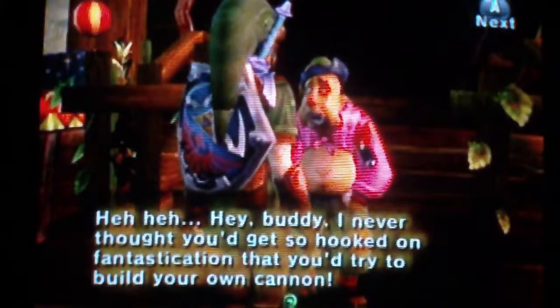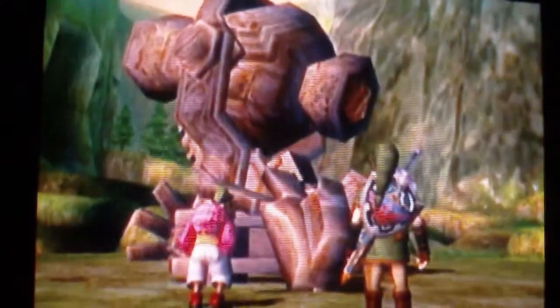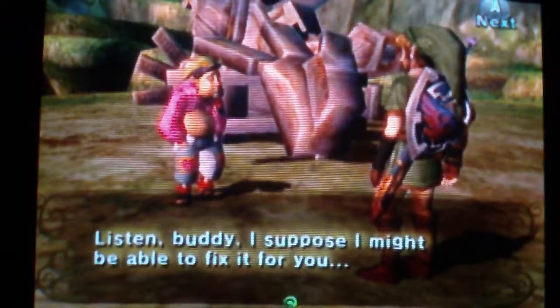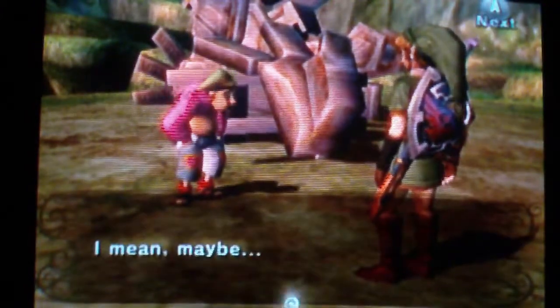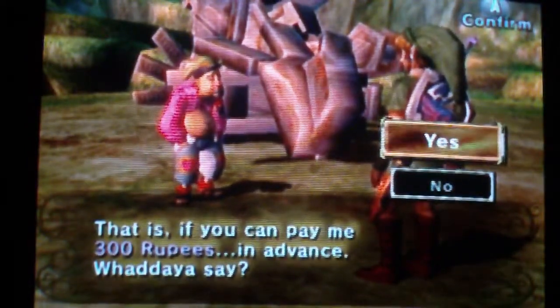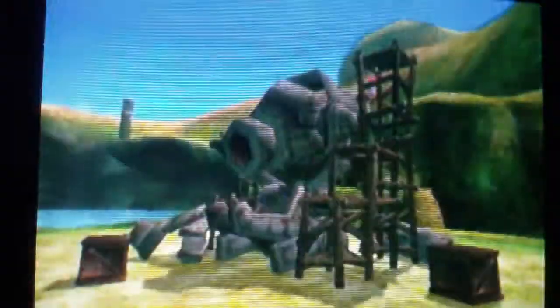'I never thought you could get hooked on Fantastication that you tried to build your own cannon. Are you going to give me the tour or what?' Sorry I edited the video - somebody was kind of spying on me, it was my sister and she kind of came in earlier, so I had to skip some of the text. 'I suppose I might be able to fix it for you - if you pay me 300 rupees.' So this is where the 300 rupees come in - you definitely need them to pay this guy if you want the cannon working. Say yes if you have 300 rupees. And cannon montage! This guy can build a cannon really fast.